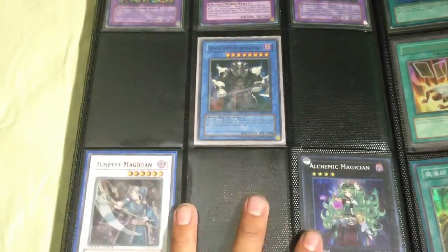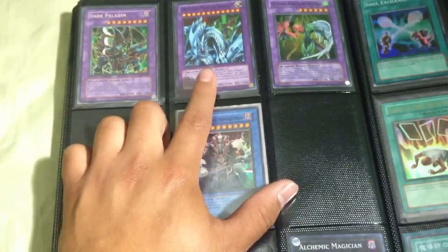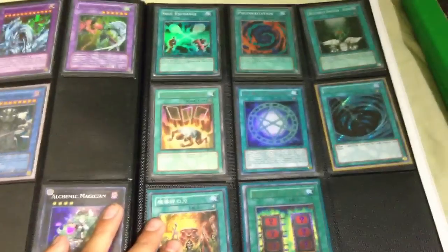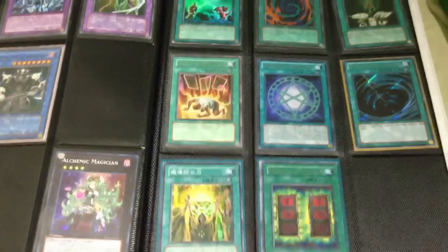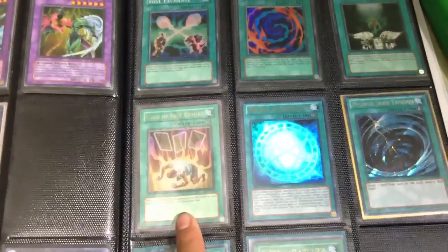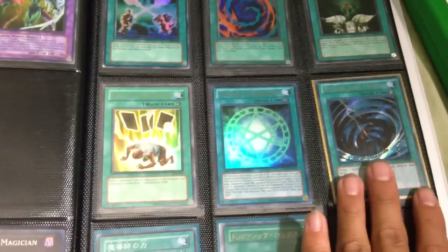Fusions, rituals, synchros, and XYZ: secret rare Dark Paladin, super Dragon Master Knight, super Elemental Hero Flame Wingman, super Demise King of Armageddon, super Tempest Magician, super Alchemic Magician. Spells — supers, ultras, secrets, and foreign cards: super Soul Exchange, super Palmarization, super Butterfly Dagger - Elma, ultra Card of Safe Return, ultra Pot of Avarice, secret Mystical Space Typhoon.